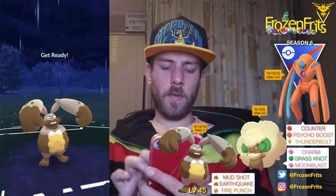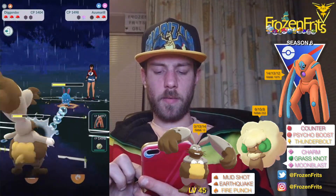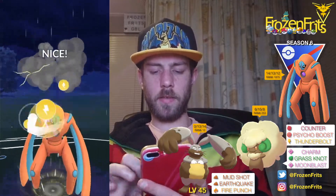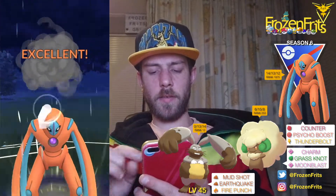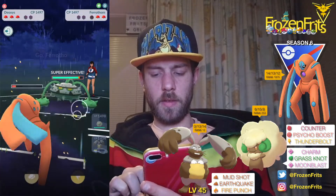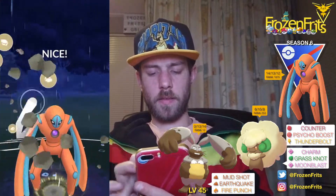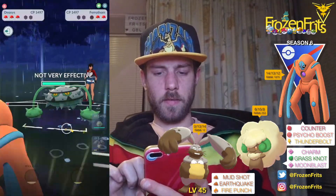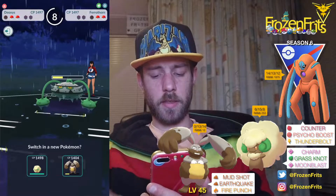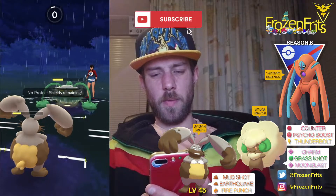I'm gonna take off an Earthquake on the Azumarill. Okay, and then I'm gonna switch into my Deoxys and we're gonna take off a Thunderbolt. She got a shield left so she shields that up and then she's switching into Virizion. We're just going for a Rock Slide. Those Counters are doing a good amount of damage and then I'm going back in with my Diggersby — yeah, that's gonna take me out probably. Yes.